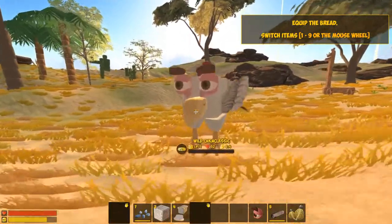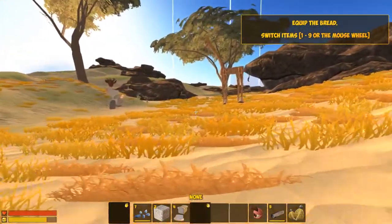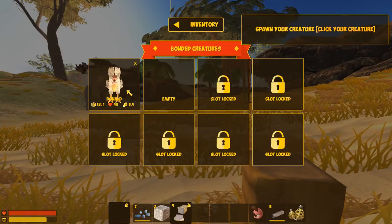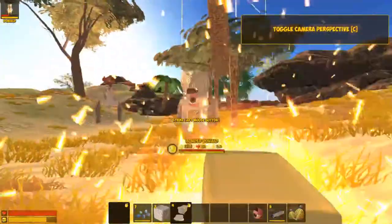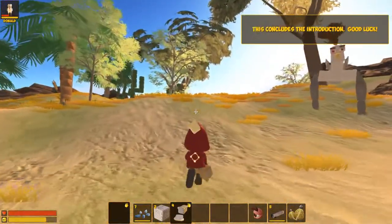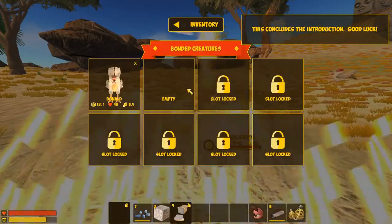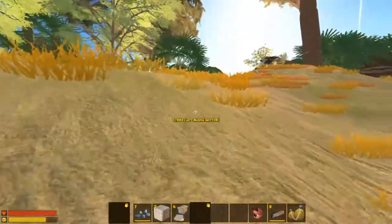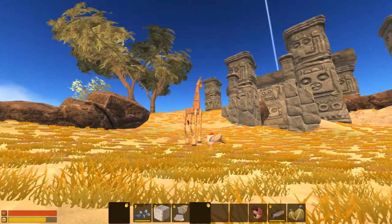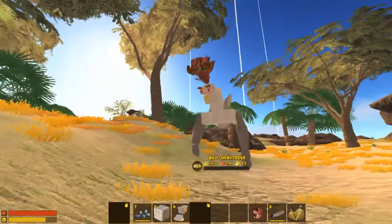Wild Chicken Classic isn't happy — he had angry eyebrows. I'm doing this to get rid of all the tutorial stuff. Double tap shift to roll. Alright Donald, we're gonna put you away for right now. Giraffes are evil. Because when I was playing with Jace, a giraffe just up and murdered me. I'm not gonna say whether or not it was provoked.